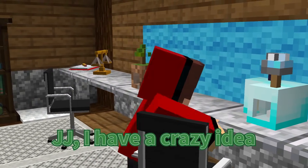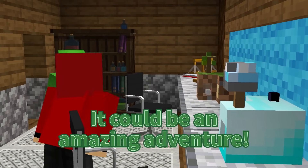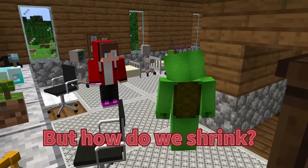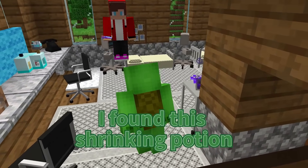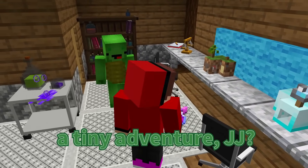JJ, I have a crazy idea. What if we shrink down and explore beyond the sky block? It could be an amazing adventure. That sounds awesome, Mikey. But how do we shrink? Do you have a potion or a magic item? I found this shrinking potion. We just need to drink it. Are you ready for a tiny adventure, JJ?